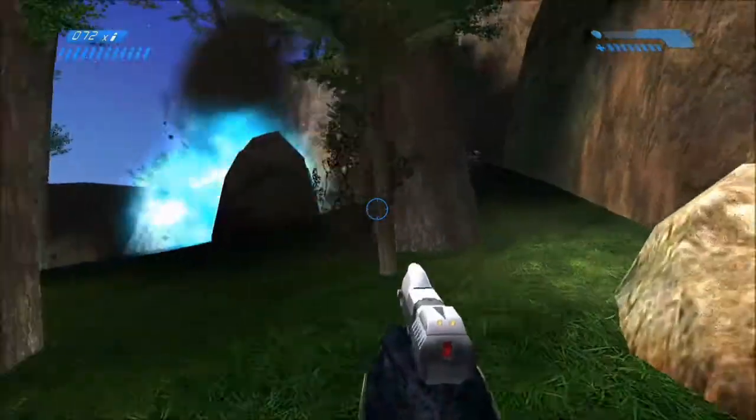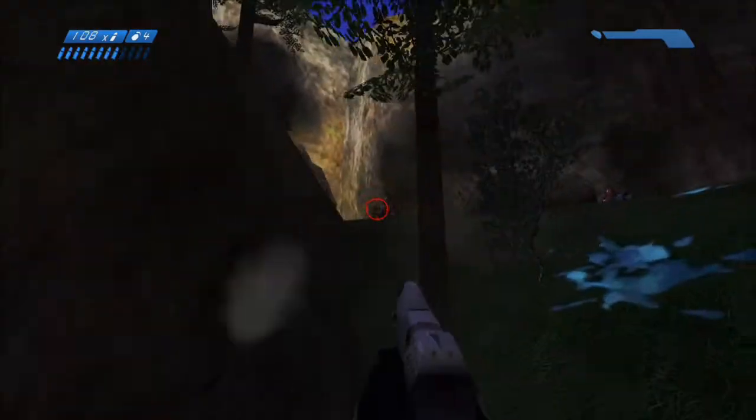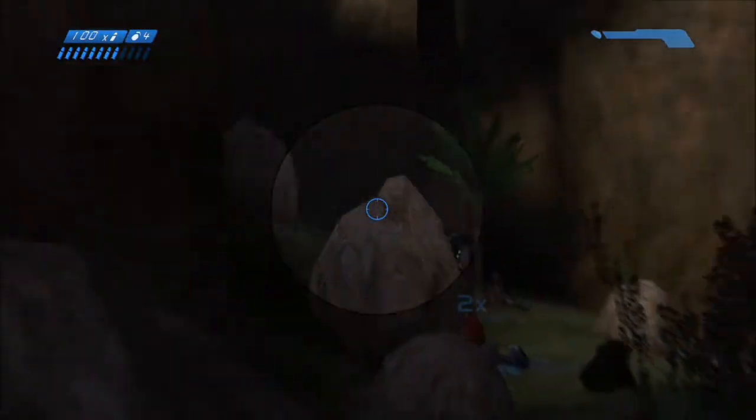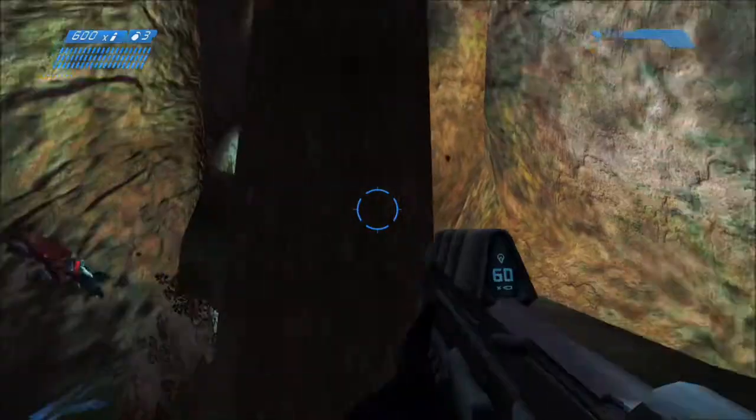There will be one elite and a few grunts to take out before moving on. Once you've defeated those enemies, make sure to run back and stock up on some more health or ammo if you need it. Then run through this crevice where there are some grunts and two elites.